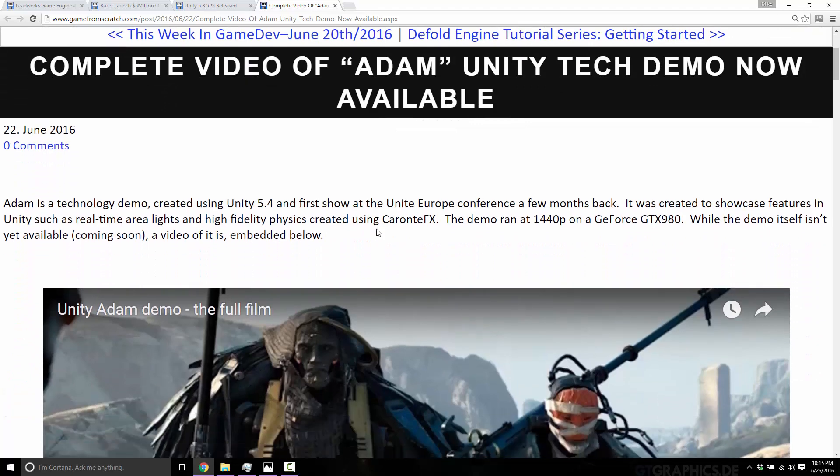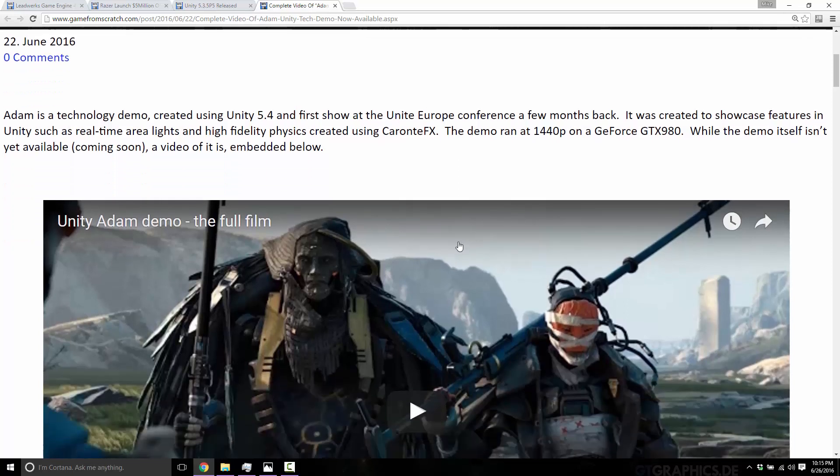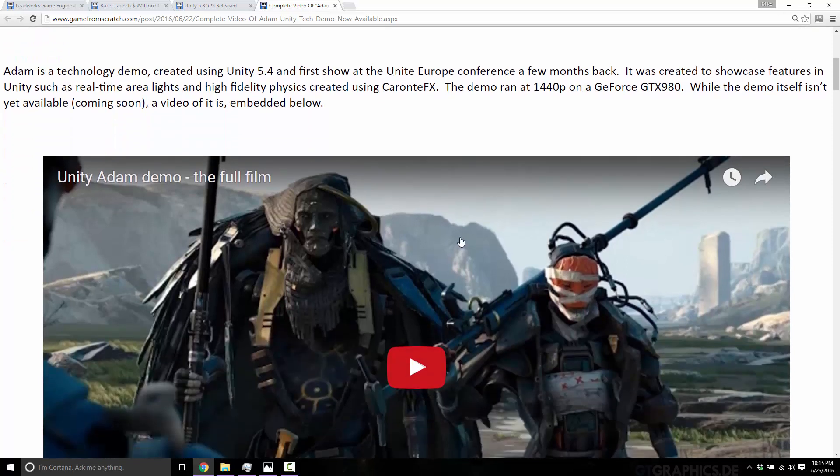Another release this week was Unity's video for Atom. Atom was a Unity tech demo, run live at their Unite Europe developer conference where it was first shown. It's a real-time demo running on real hardware — in their particular case, at 1440p on a GTX 980. They're going to make it available for download so you can run it on your own rig, assuming you have a GTX 980 or better.